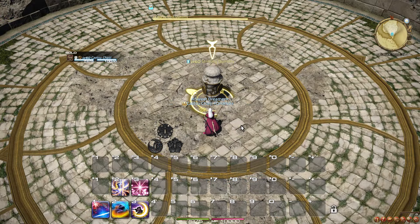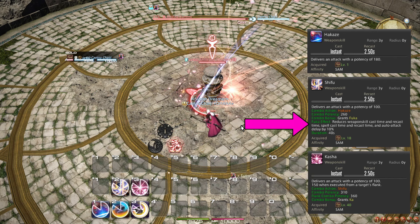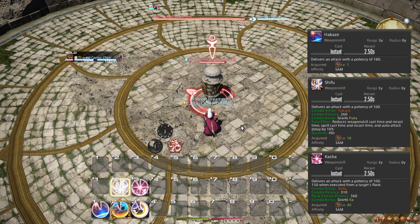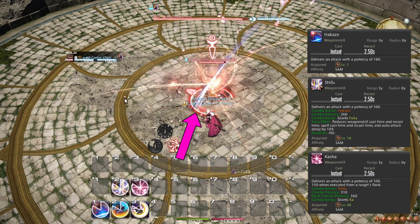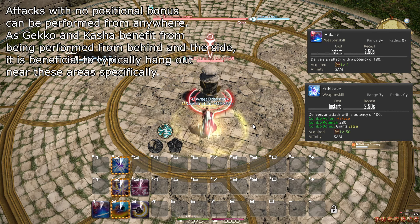Your second combo, Hakase, Shifu, Kasha, gives you a 10% reduction in weapon skill recast times, caused by Fuka from Shifu, as well as the Sen Ka. Additionally, Kasha does extra damage when performed from the side of your target. Your third combo, Hakase, Yukikase, simply gives you the Sen Setsu and does not have a positional.